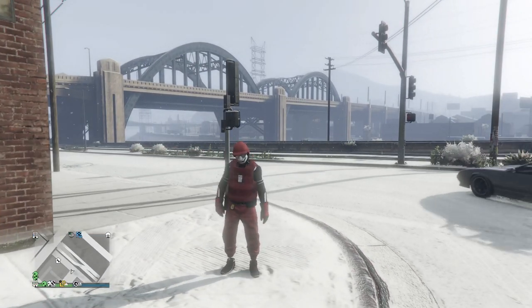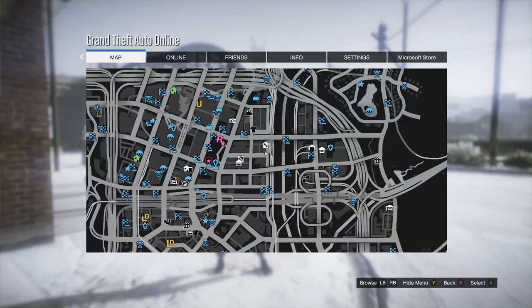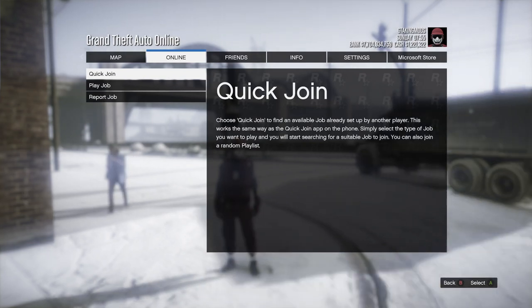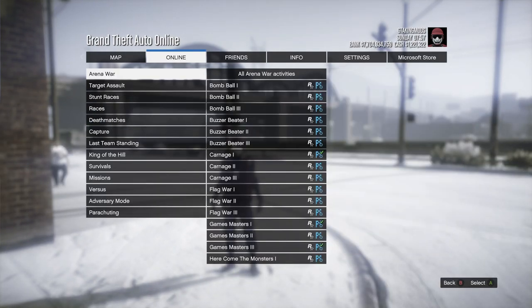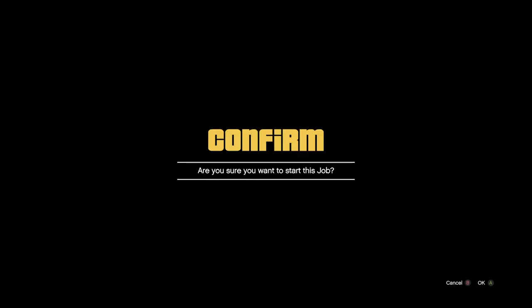Let's get right into this. Open up your pause menu, go to Online, go to Jobs, go to Play a Job. You want to go to Rockstar Created, go down to Stunt Races, and start up any stunt race.